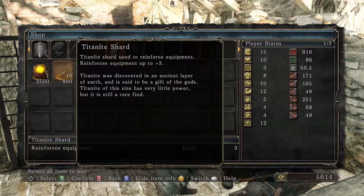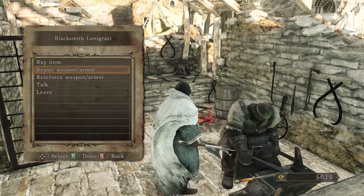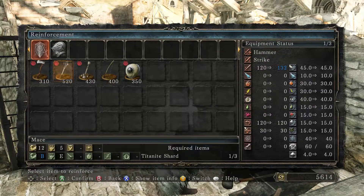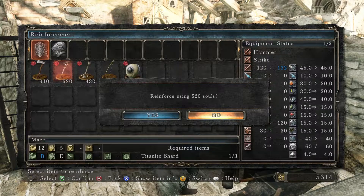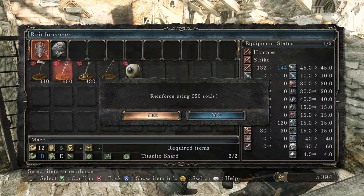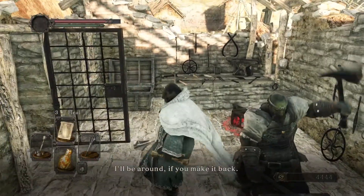We already have a titanite shard — reinforces weapon to plus three. Titanite was discovered in an ancient layer of earth and said to be a gift of the gods. So let's reinforce our good old mace. We're going to spend 520 souls and one titanite shard, then do it again spending 650 souls and our two remaining titanite shards. We're going to upgrade that.